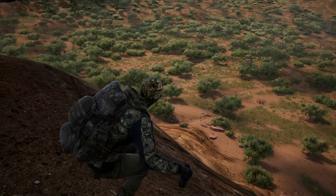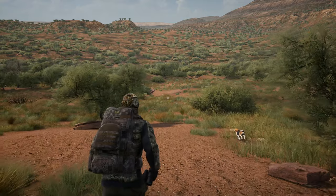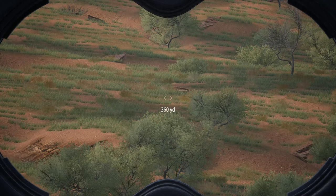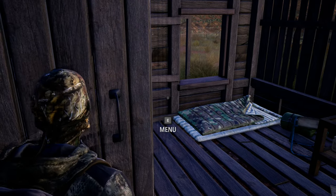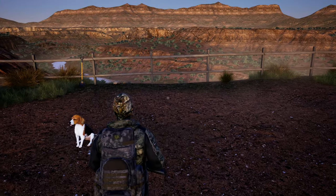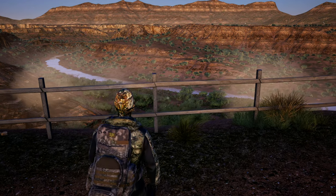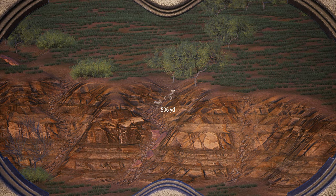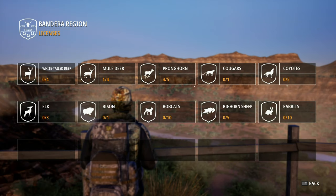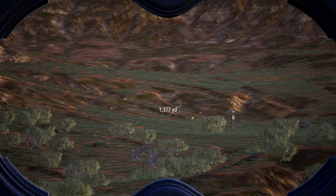I'm going to snag that tent and change the time to see if that helps. So we're back and it's morning — and I'm an idiot. I went back and changed the time without first checking my bagged animals. So I lost that desert bighorn and the mule deer. But do the licenses still get used up? No — the licenses aren't used up if I don't claim them in the lodge. That's good to know.